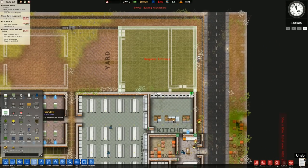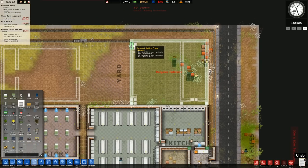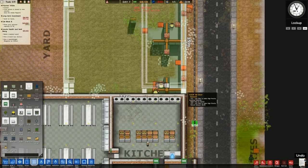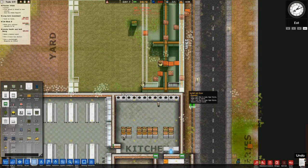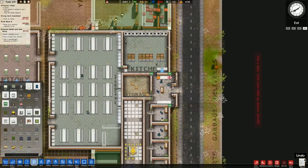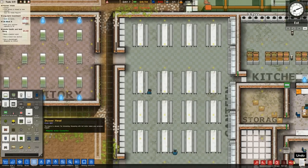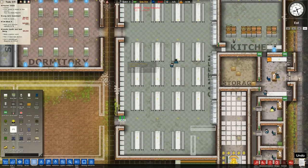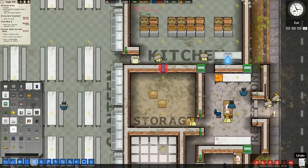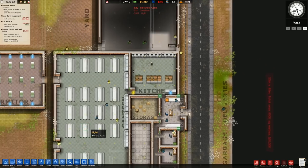We'll place a staff door there - actually do we want a staff door? Let's do jail doors there, there, and there. This is where the visitor is going to come, so we might as well have it as secure as possible. We'll put some metal detectors in there - a metal detector is probably the way forward, otherwise it will just be a bit of a nightmare later on because I'll probably forget.